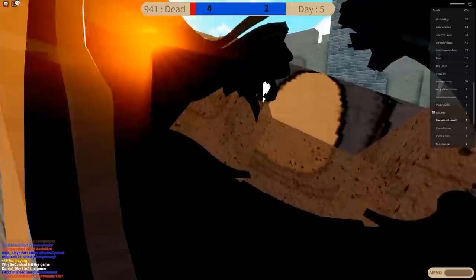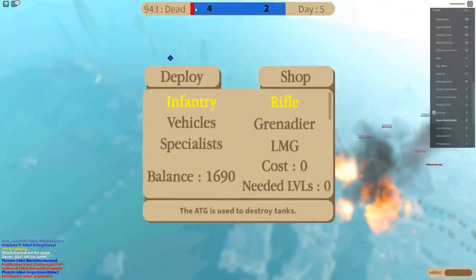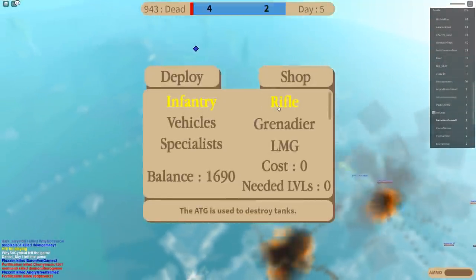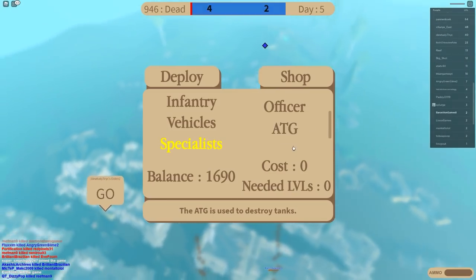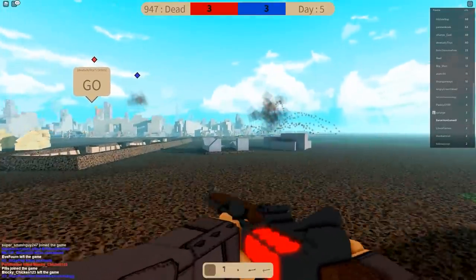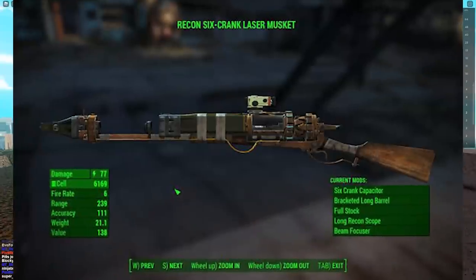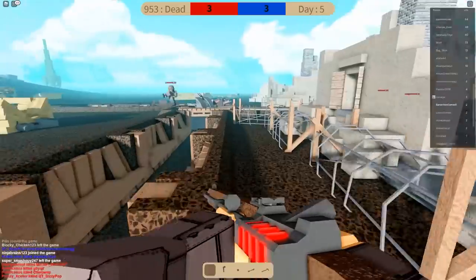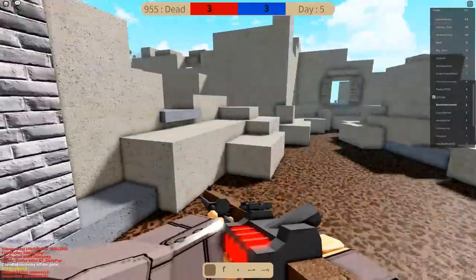Other than bullets in my spine, the enemy has momentum and is capturing that zone back because of the tank. Let's go to specialists. Anti-tank gun costs 100. I have this crazy-looking rifle that looks like it's from Fallout 4, like that laser musket? Man, Fallout was such a good game. I love Fallout. Yeah, I've got the laser musket - that would be a pretty effective weapon in World War I.